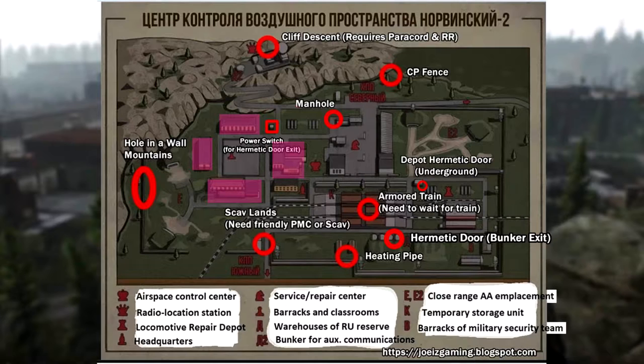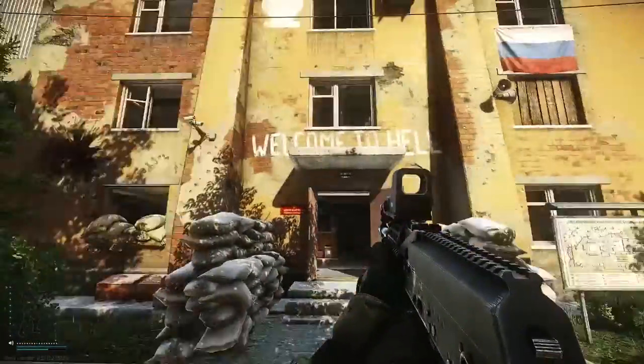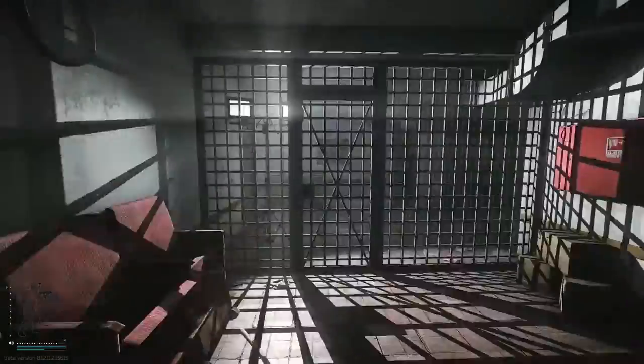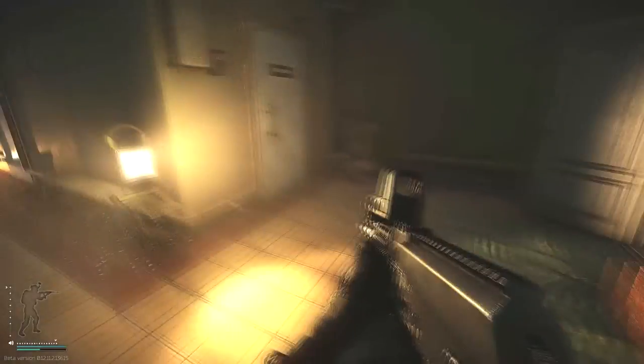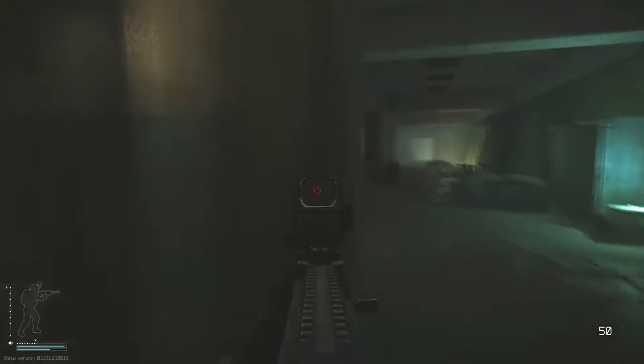You can get underground from any of these four buildings near the chopper. In this video we're going to go down through the White King building, which has the words 'Welcome to Hell' right in front of it. Enter the building, turn left, get through the metal gate, and go to the basement. Sometimes raiders are already spawned at the basement.